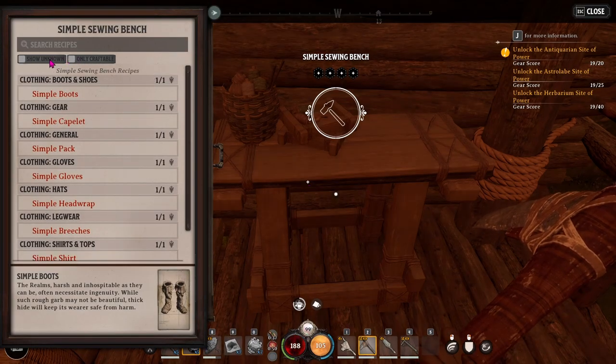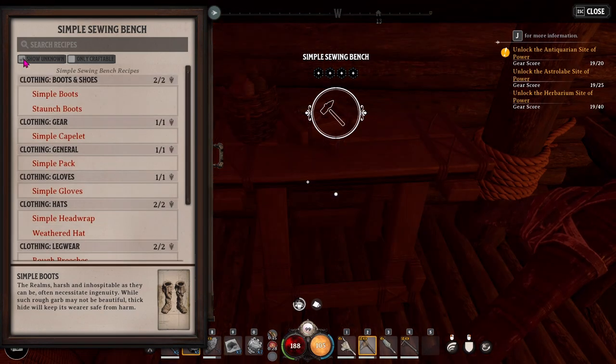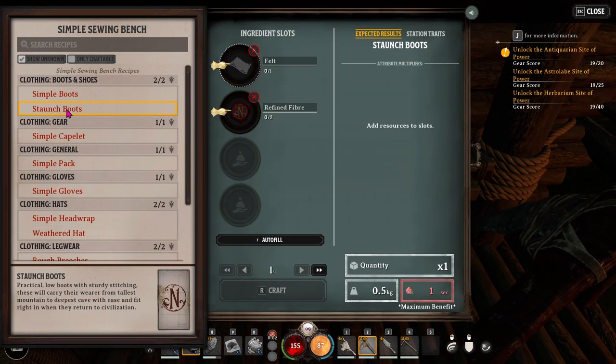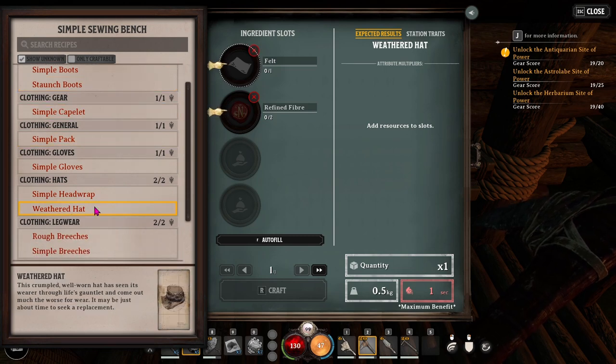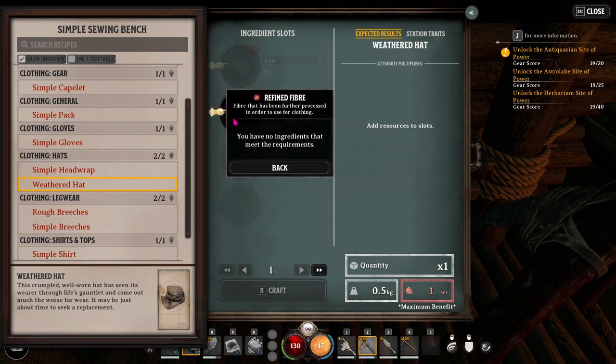When looking at any crafting bench, there are two boxes up top: show only craftable, and show unknown. These are recipes that can be made at this level of bench but that I don't have the recipe for yet — for example, ones that take refined fiber. It tells me refined fiber is fiber that's been further processed, used for clothing. This helps you figure out what item to work toward next.